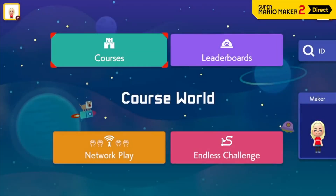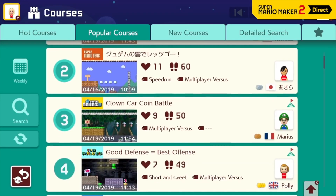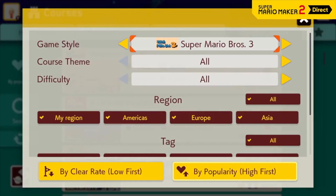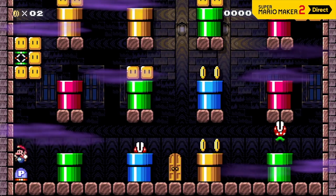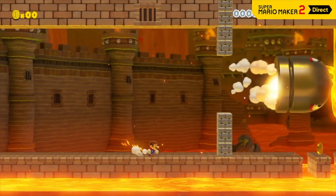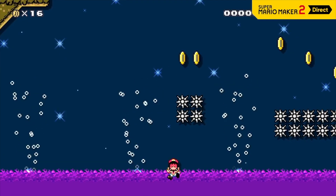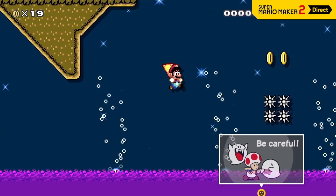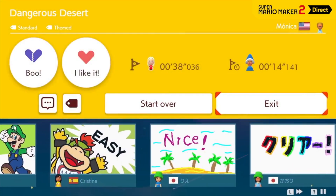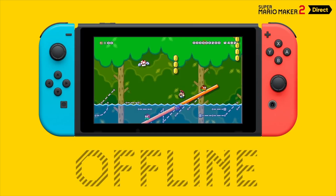Course World is an online hub where players from around the world can share their carefully crafted courses. Browse by popular courses, new courses, or run a search to find what you're looking for — for example, search by tags like puzzle solving, or find some auto-scroll courses. Play a course and you can leave a comment if they're enabled. If you download a course, you can play at any time, even when you're not connected to the internet.